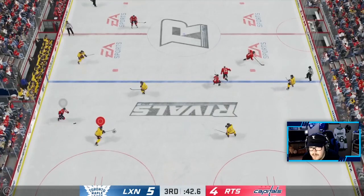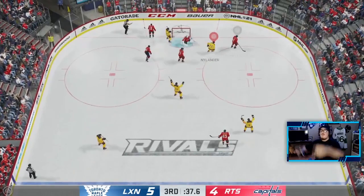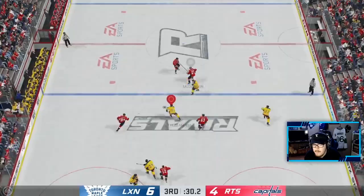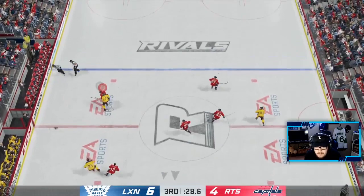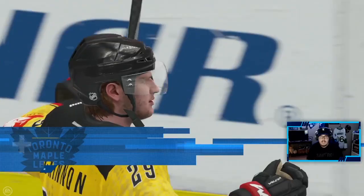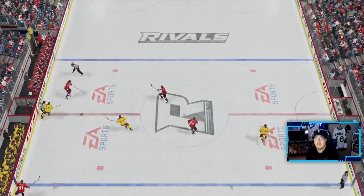Calm it down, get that up to Auston, get it to Mitch — Mitch is gonna find Willie, and Willie puts the game away! Second goal of the game, third point of the night, bang! This line is unreal, let's go Willie, let's go Mitchell. Good poke by him but Matthews doesn't care. Can we get Willie the hat trick? Willie just missed it — the hats would have been flying. Bang, across — Murphy to McKinnon, 7-4, let's go boys!